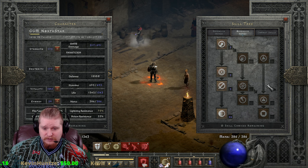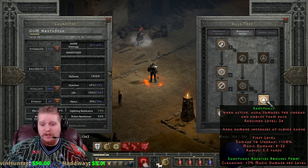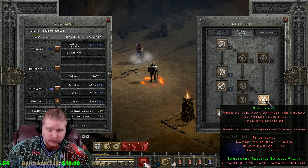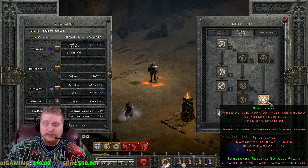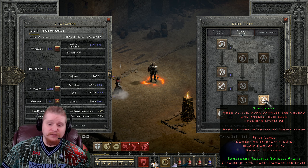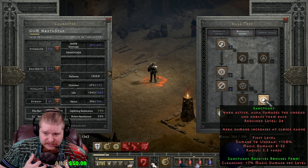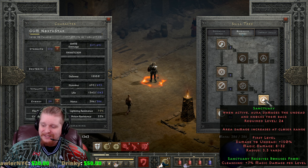Just to recap one more time: give Sanctuary the ability to damage demons as well as undead. That's the easiest fix — keep everything the same and just make it work against demons. It's the easiest way to make this useful across the board, make people want to equip it as an aura, and make people want to use those swords. It would break physical immunity versus demons and undead and massively increase this aura's utility. Anyway, as always I appreciate you guys watching, and keep watching.